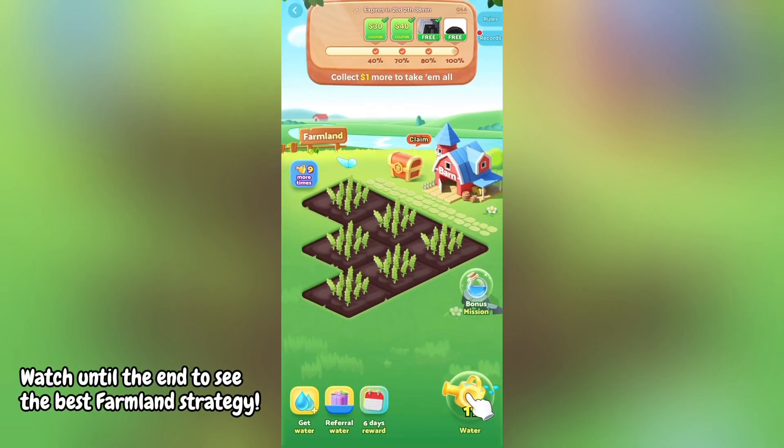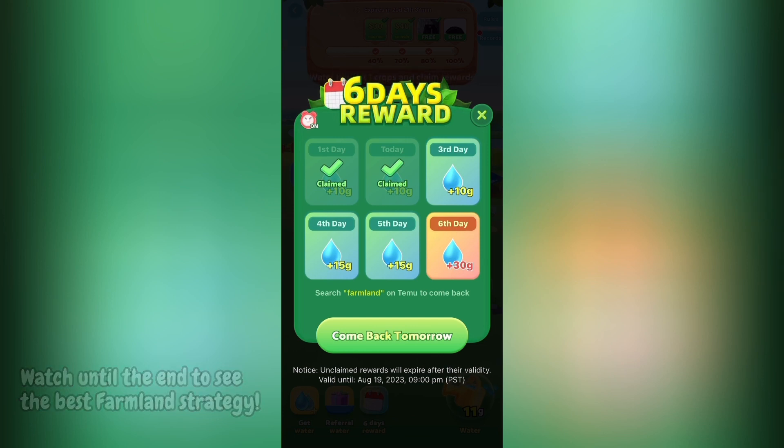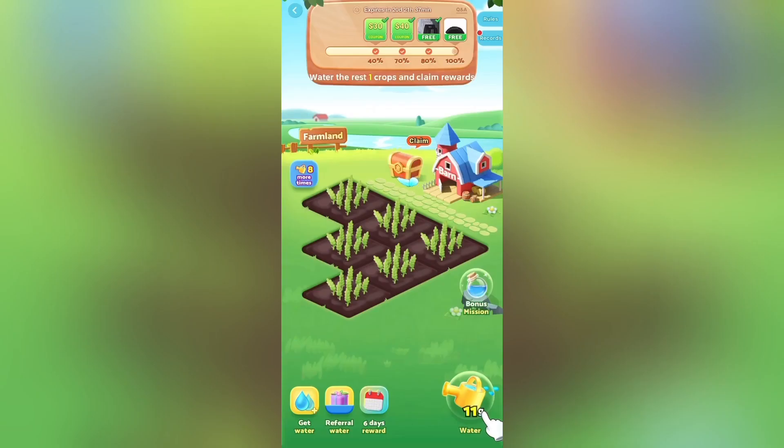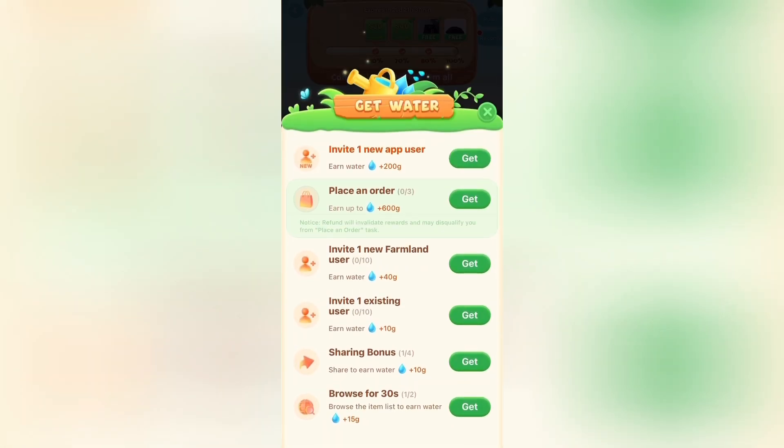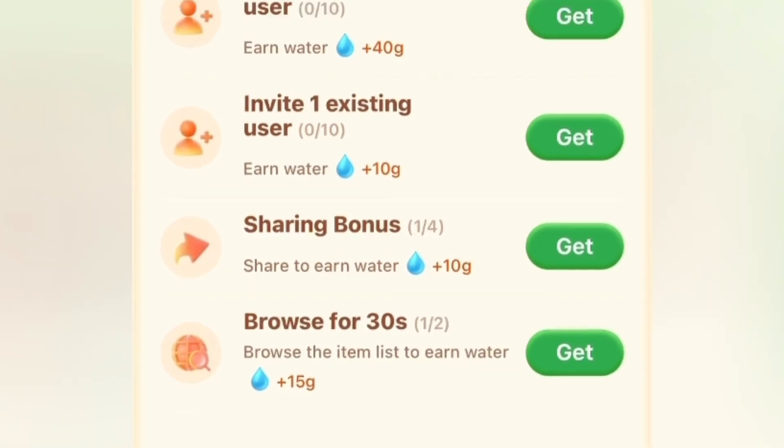To actually get water in this game, you get firstly a reward every single day, but this will refresh after all six days are over and you will keep collecting water every single day. On the bottom left, there are also ways to get water, and some of these — like a sharing bonus and browsing items for 30 seconds — are also a quick and easy way to get water.